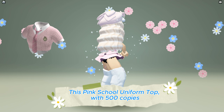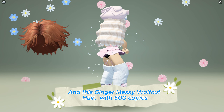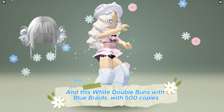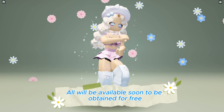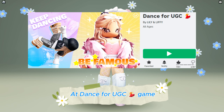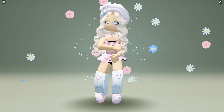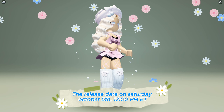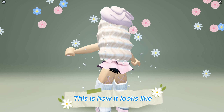This pink school uniform top with 500 copies, this ginger messy wolf cut hair with 500 copies, and this white double buns with blue braids with 500 copies — all will be available soon to be obtained for free at the Dance for UGC game. Game link in the description below. The release date is Saturday, October 5th at 12 o'clock PM ET.